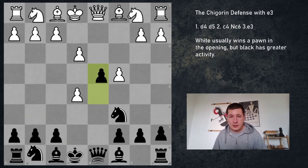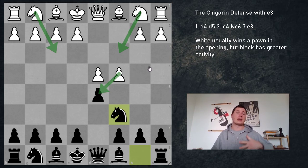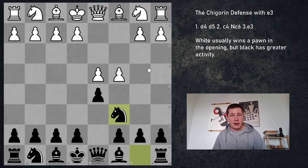To conclude: in the Chigorin, I don't think white should play e3. It's a move black has to know how to defend against, but knight f3, knight c3, and the exchange are definitely more active for white in trying to punish the Chigorin. e3 does not try to punish the Chigorin because it allows e5. Next video we are going to continue with the exchange, and after that we'll look at the main line with knight c3. Thank you for watching, let me know what you think, and stay tuned for more chess. Bye bye!